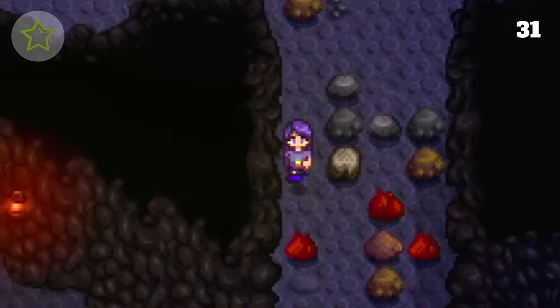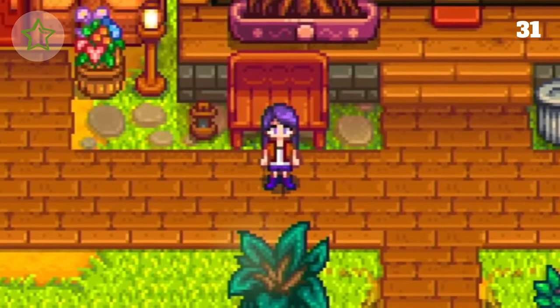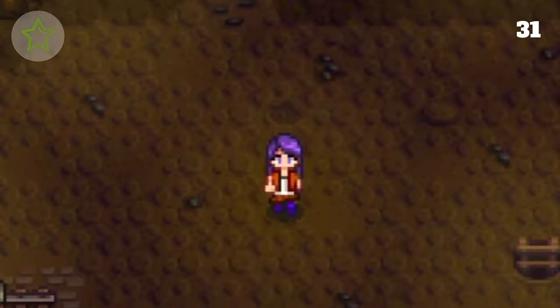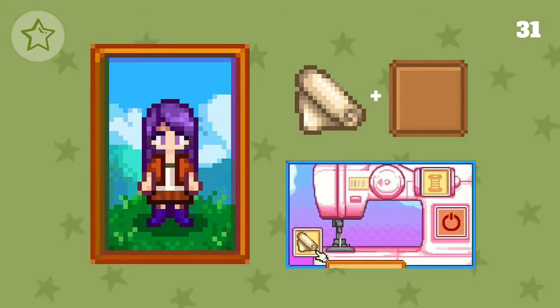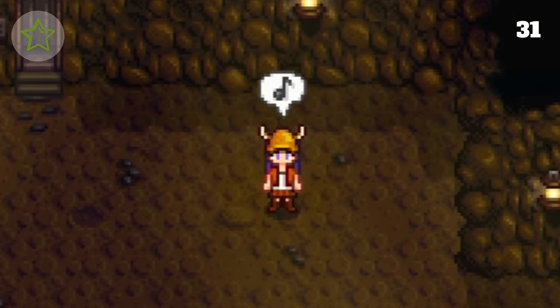A viking costume is up next. We add cloth and chowder to create a fringed vest, and for the bottoms we add cloth and a poppy and dye it to match. All that's left is the addition of brown shoes and a warrior helmet, which we make by adding cloth and an ostrich egg to our sewing machine. And there is our viking costume.